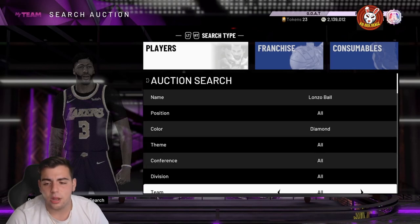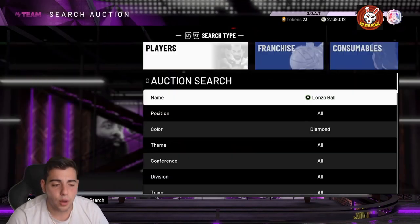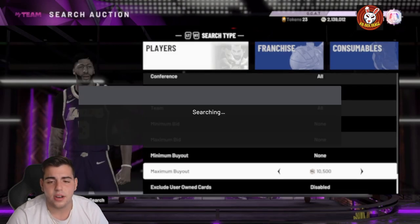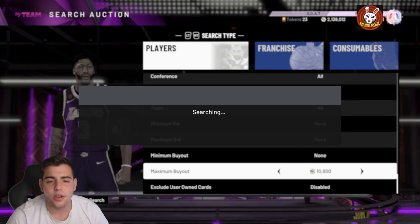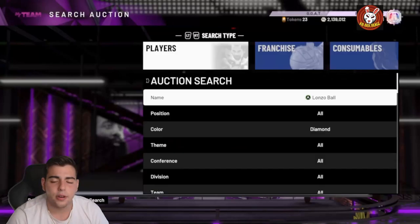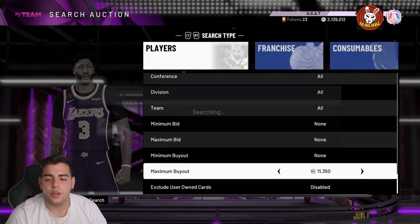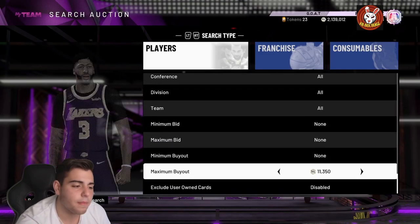Diamond Lonzo did shoot up in price, so if you guys have some Lonzo stocked up, he's gonna rise. LaMelo Ball maybe not too much, but try to snipe out Lonzos and whatever other evos there are. The price usually goes up within the first couple of hours and then drops right back down, so if you did stock up, make sure to sell them ASAP, make your MT. And yeah, that's really all we got for the video — new duos added into the game. Hope you guys enjoyed, have a good one, peace.